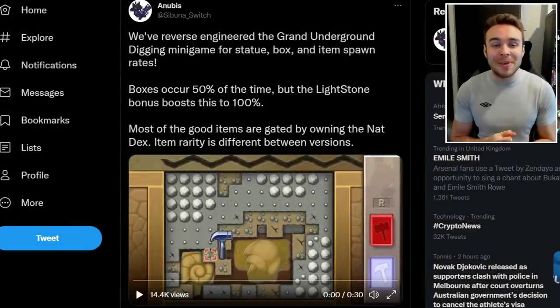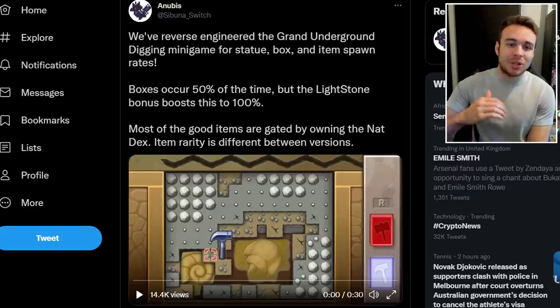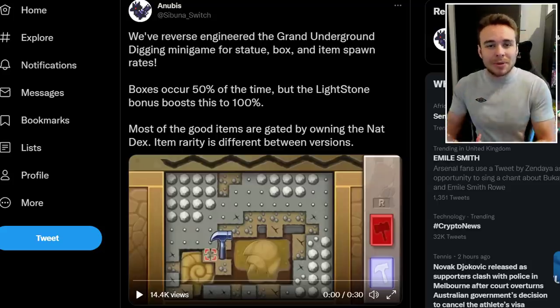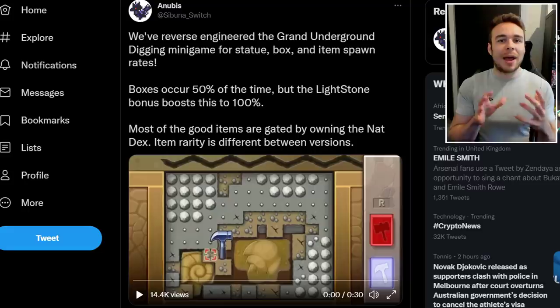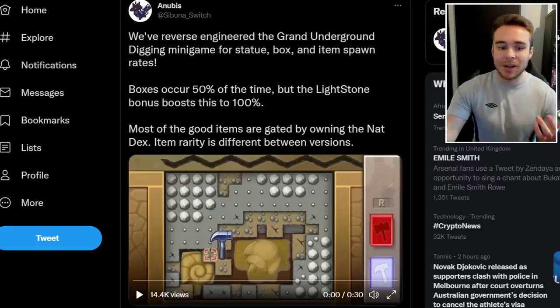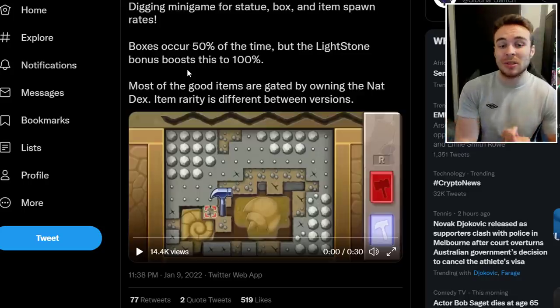Starting things off, we're taking a look at new updates for Pokémon Brilliant Diamond and Shining Pearl. This was tweeted out by Anubis — make sure to give them a follow if you want the most recent data mine information on new games, like shiny odds and everything like that. They don't usually post actual leaks of new Pokémon, they just data mine things. They tweeted saying they've reverse-engineered the Grand Underground digging minigame for statue, box, and item spawn rates.